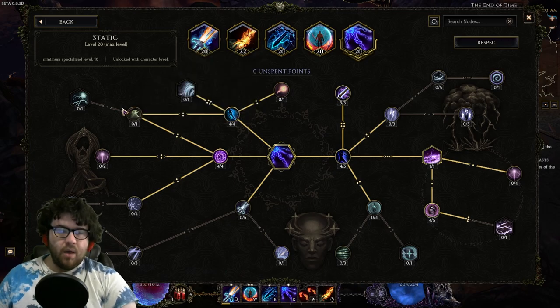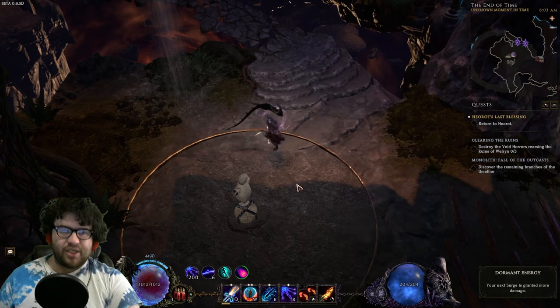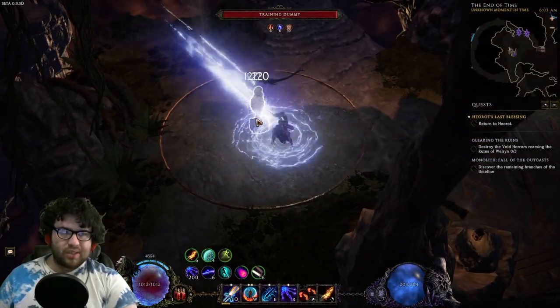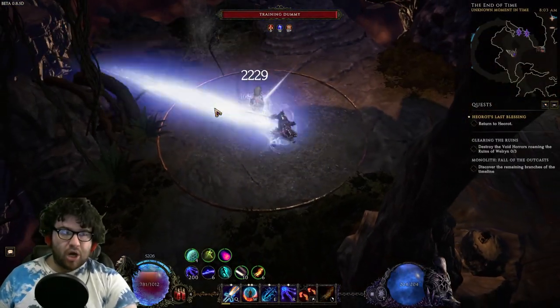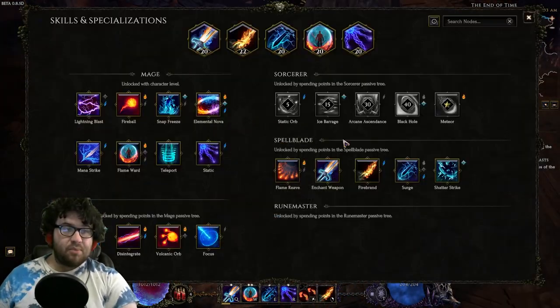Why not just use Momentum? Well, Momentum consumes all your charges and then you have no charges and you're sad, because you do more damage per charge. So Overload/Diode is the best of both worlds. That's also why we grab Elemental Burst — for extra chances to proc haste on hit because we want as many hits as possible.